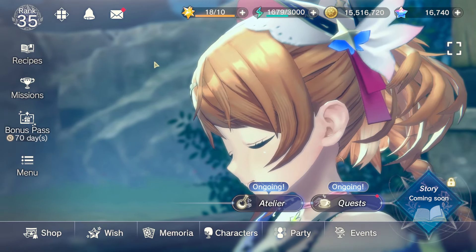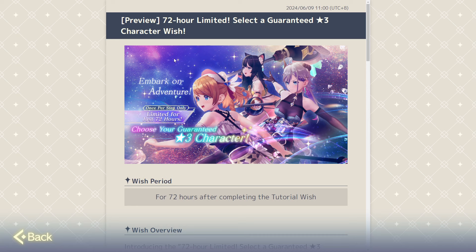There's also the character selector. The character selector is 72-hours limited, and after the update tonight — the Rose event update — you will have 72 hours to decide whether or not you want to buy this from the first time you enter the gacha screen, the wish screen. All new accounts get this as well, even if they're made in a couple of months, I believe.